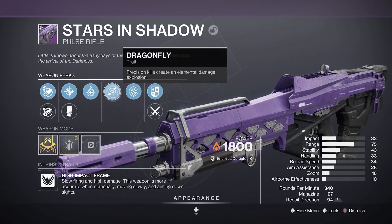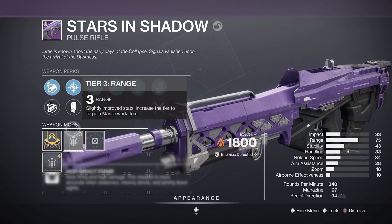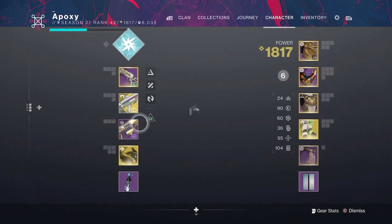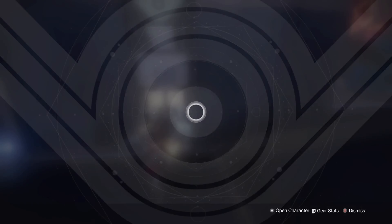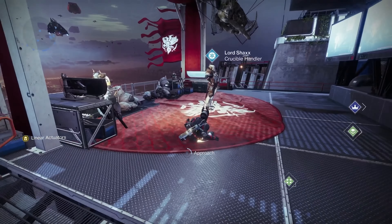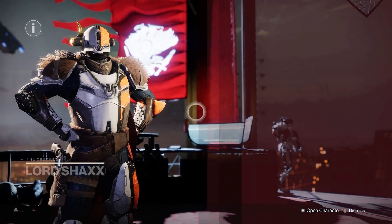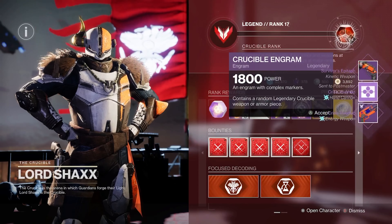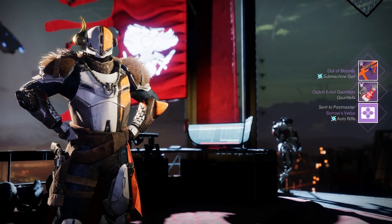Moving on, we'll do the Out of Bounds Machine Gun. We got Dynamic Sway with Golden Tricorn, Reload Speed Masterwork, Small Bore, Extended Barrel, and some okay mags. This is a pretty okay roll — Dynamic Sway and Golden Tricorn work pretty good together, and Reload Speed Masterwork is always good for submachine guns. Overall a pretty decent one. I'm definitely going to throw it in the vault.